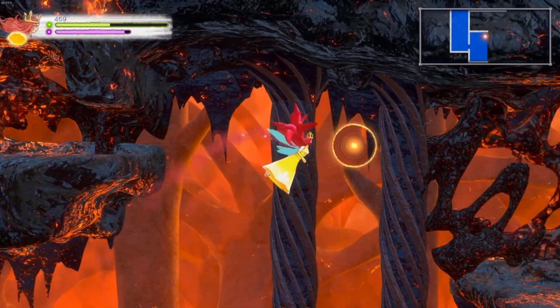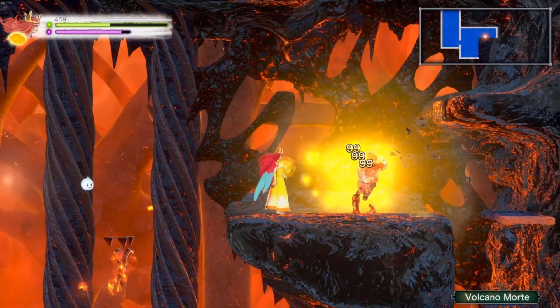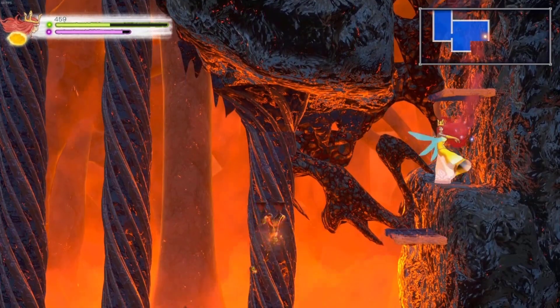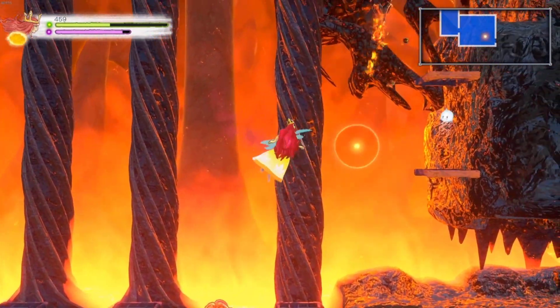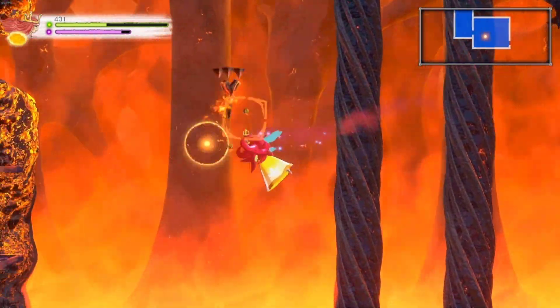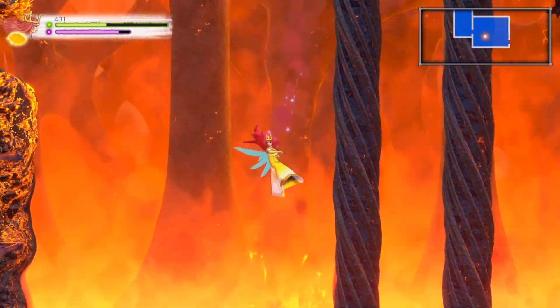I was going to say that if any of those problems included eyesore, I would have to agree. This map is quite a departure from the softer colors we've been used to, like in the doppelganger lab and in the underground chambers. This is actually quite jarring, and enemies are a similar color to the background items, making them even more difficult to see.